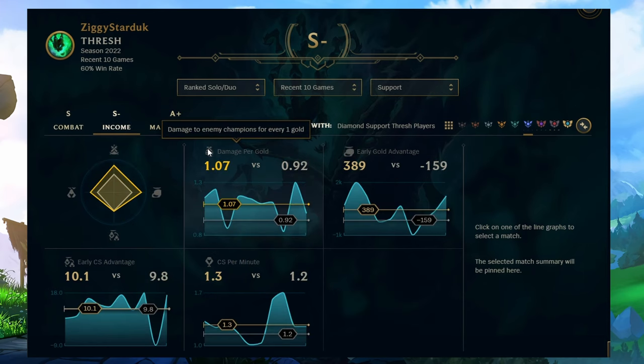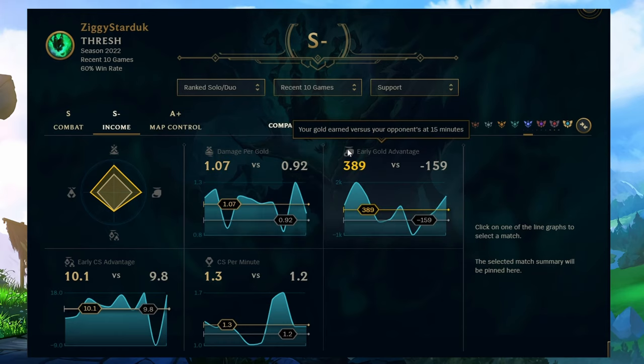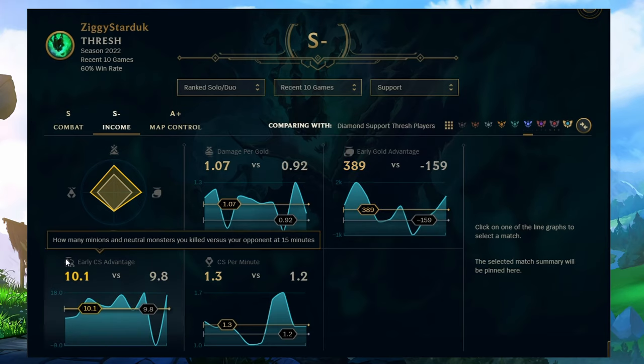The next thing taken into account is your income. First, your damage per gold — how much damage you deal to champions per gold gained. Next, your early gold advantage, where your gold versus your opponent is taken into account at the 15-minute mark. Following this, your early CS advantage versus your opponent at 15 minutes is also considered. And then your general CS per minute throughout the game is taken into account as well.